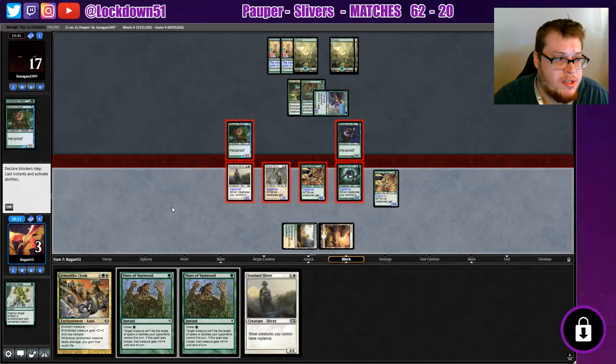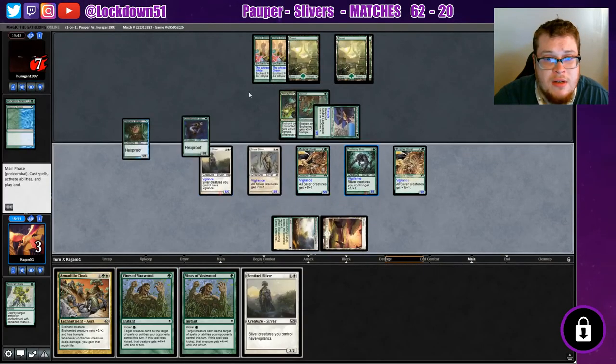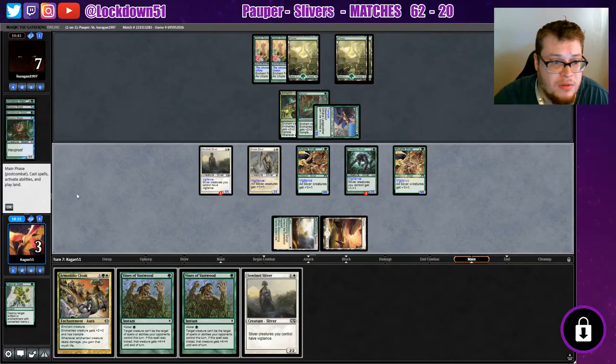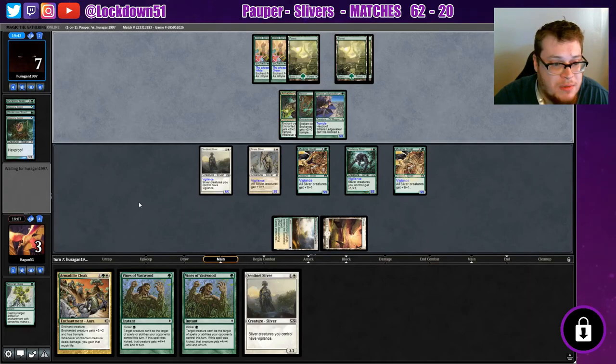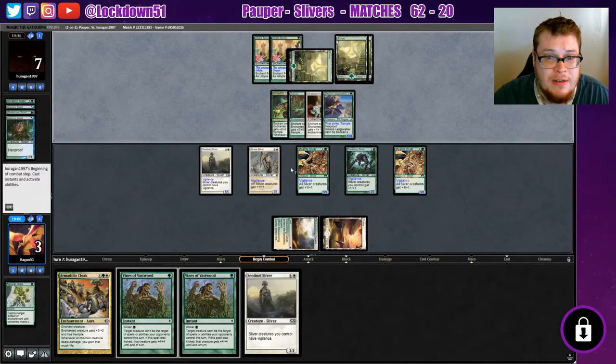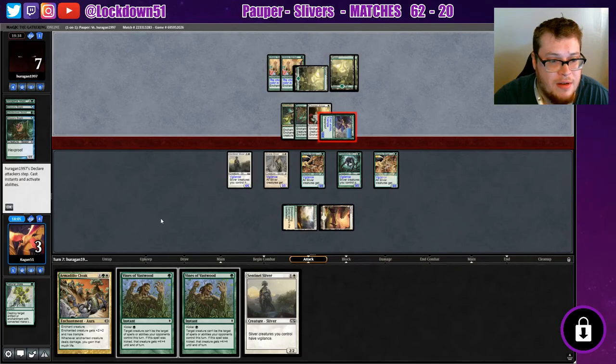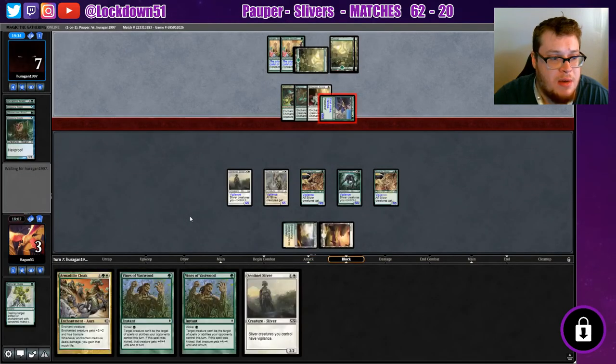One land would have changed it — we could have survived one more turn and then killed them. We just hit them for ten, they're gaining five, and then we'd be swinging back for like thirty. One land — we draw our card and it's an Ethereal Armor. It was close, I can't be mad about it. It was close. Our land was three turns away — wow, that's unfortunate. That was a good game though.